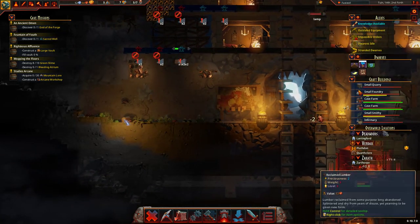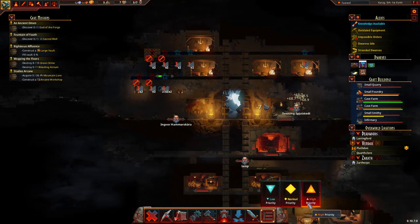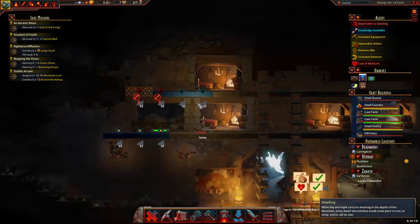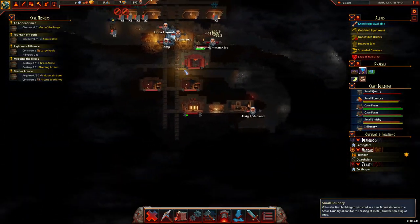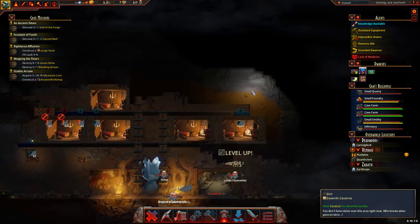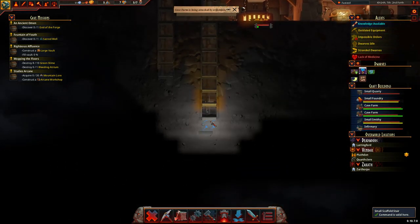Someone will go and grab that reclaimed lumber in a bit. We could give that a high priority so they actually get on and build it. Come on — nice. That means someone long to build this. Excellent. And everyone's got houses! Which is really important because all my dwarves need places to sleep. They're working on that, that's coming along. This will be done soon, and then we can focus on getting deeper underground.